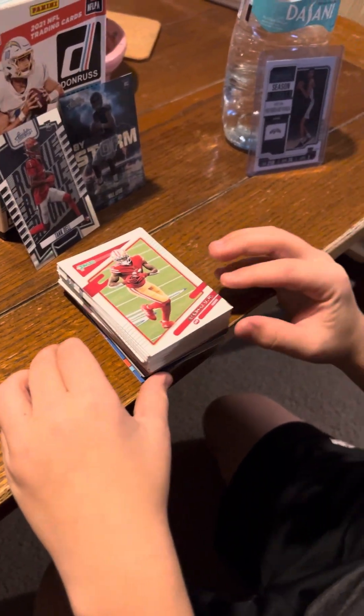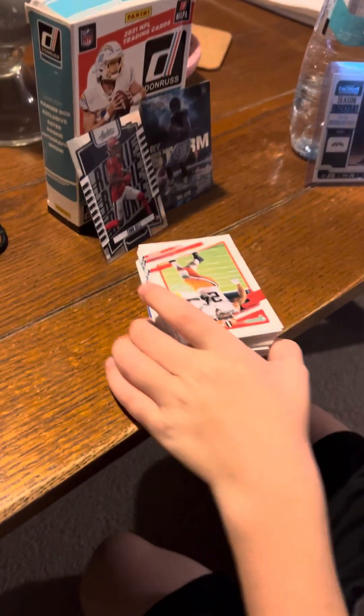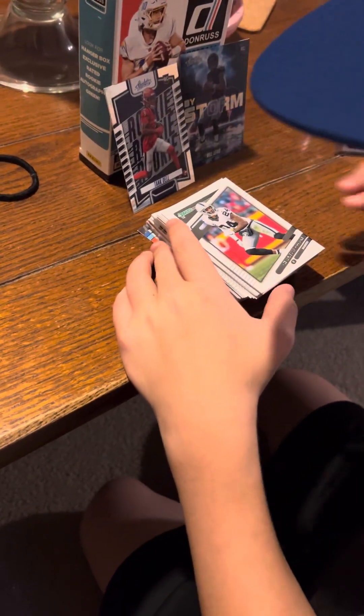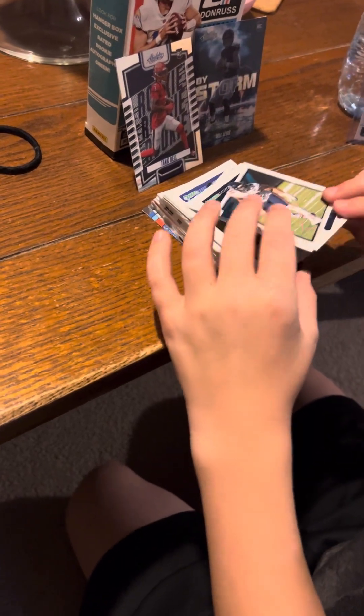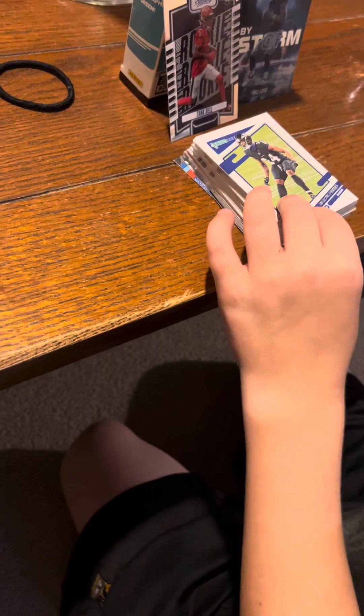So first off in the pack we get a Brandon Iyuk. After that we get a nice Nick Chubb. Charles Woodson, Khalil Mack, Jalen Mills.